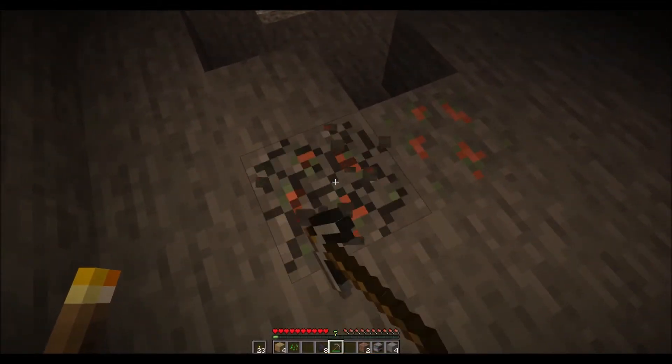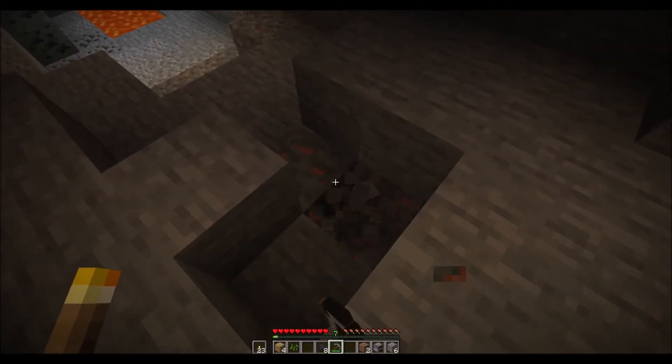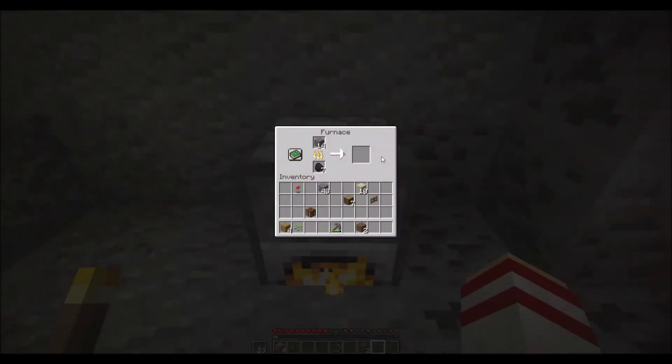You'll need a stone pickaxe or better to mine copper ore, and once you have, you'll need to smelt it to get copper ingots. Copper ingots can be used for a variety of different things.